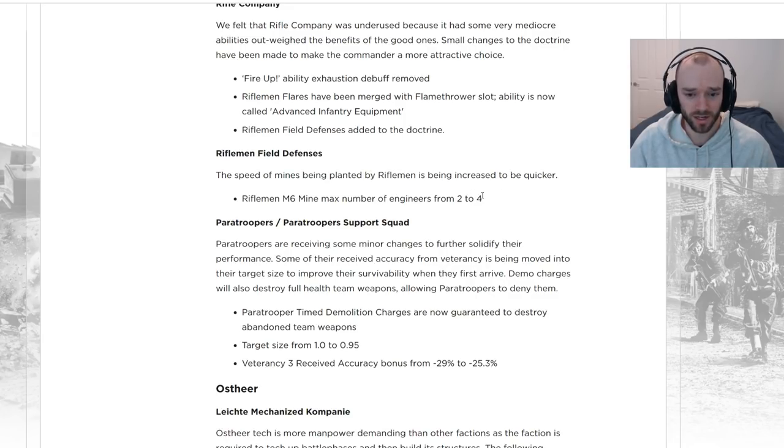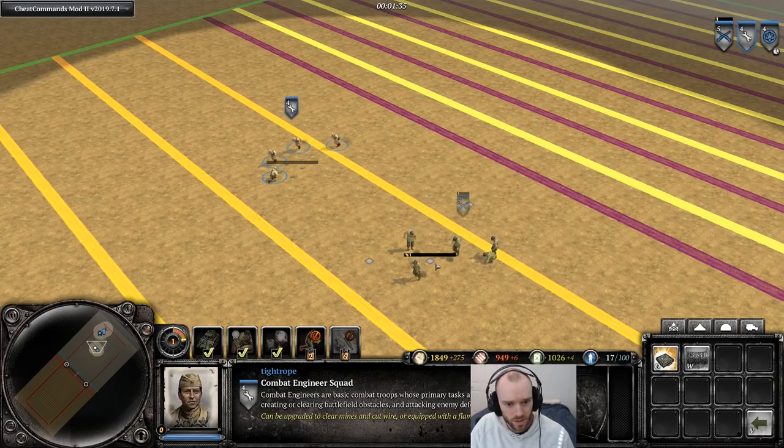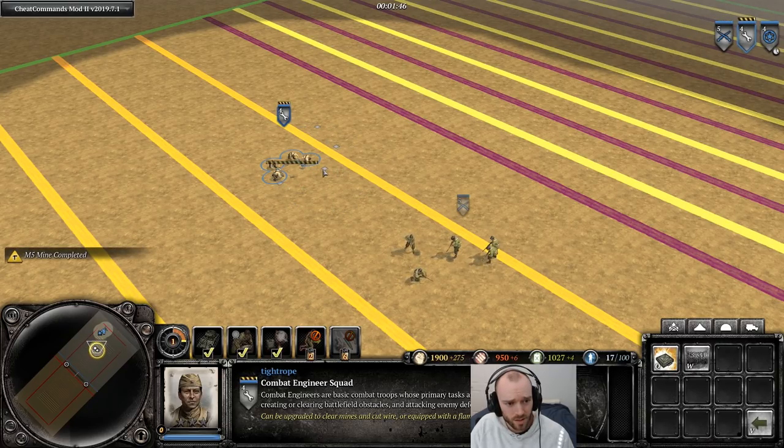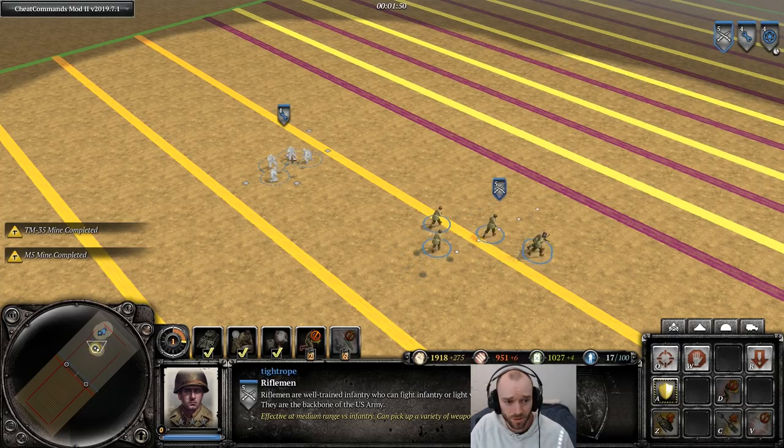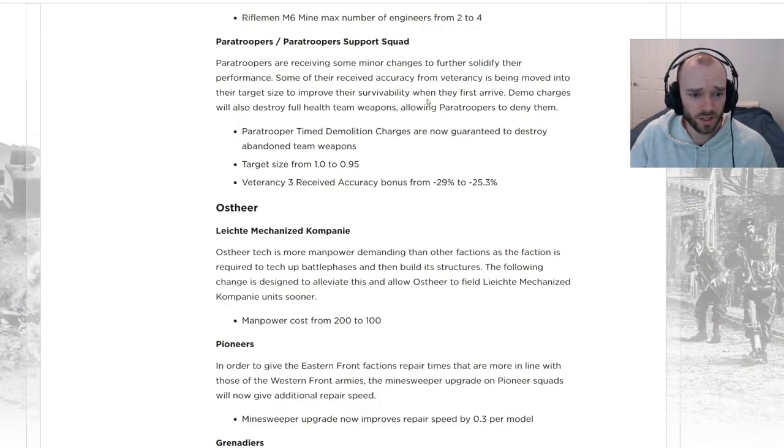Riflemen field defenses mine-planting speed is being greatly increased — twice as many Riflemen will be involved in planting, so it should take roughly half as long. In the balance invitational this change was huge — Niko was spamming mines like crazy, so this change may actually be slightly too strong at the moment. Quick demo of mine planting speed: Riflemen racing against Combat Engineers, and despite the engineers starting with a small penalty it looks like Riflemen are at least on par with Combat Engineers in terms of mine-building speed.